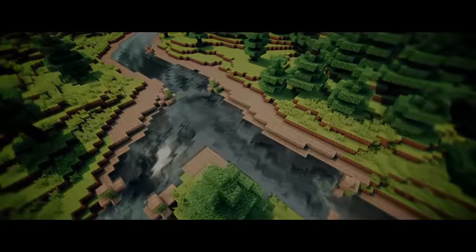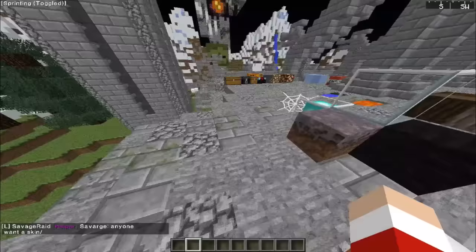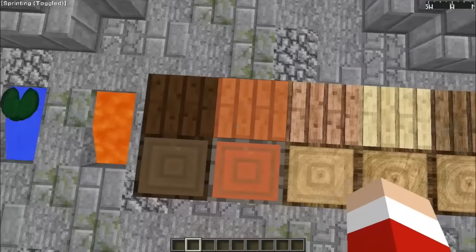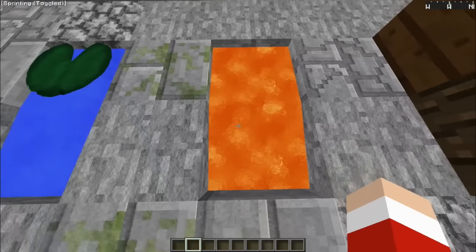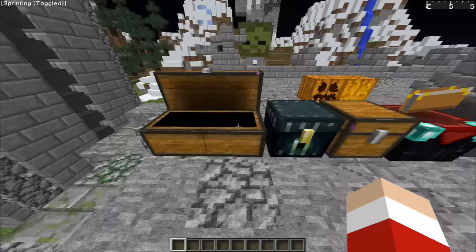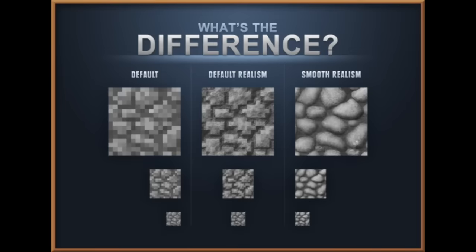Note that these are in no particular order and the download links are available in the description. Number 1 is Redcraft. It is available in all sizes from 32x32 to 512x512. It is an extremely realistic and popular pack and the blocks have been used in a large number of PvP texture packs, including a lot of my own packs. There are 2 versions: the default realism and the smooth realism.